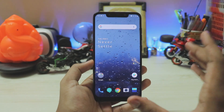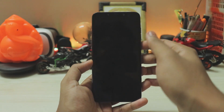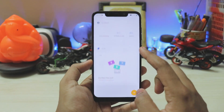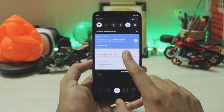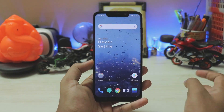This is OxygenOS, the latest build from the OnePlus 6. The OnePlus 6T build is also available but the fingerprint scanner doesn't work on that build — the OnePlus 6 build just works fine. Tap the fingerprint scanner and there you go, extremely quick. On the left you have your normal shelf with your normal widgets, nothing new there.